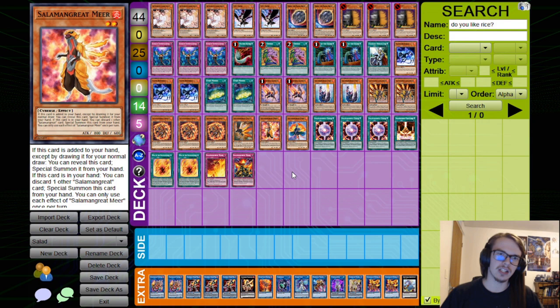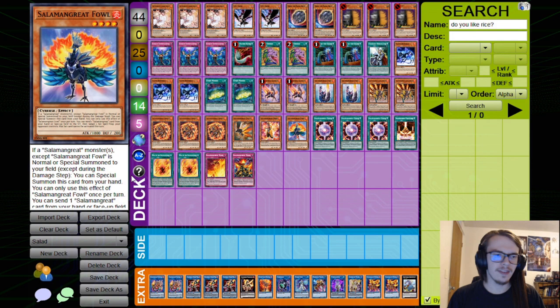And then we have Fowl. This card just special summons itself if you special or normal summon another Salamangreat. So you just get this guy out in addition. It does have a way to lock out back row, but that isn't all that important.